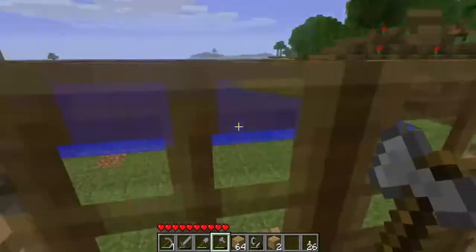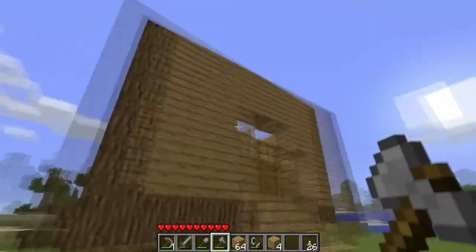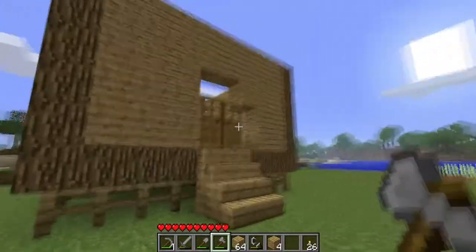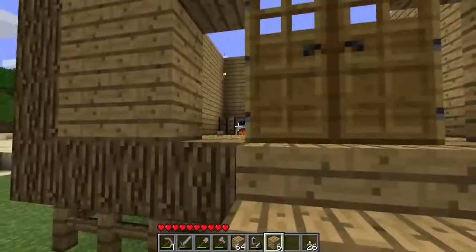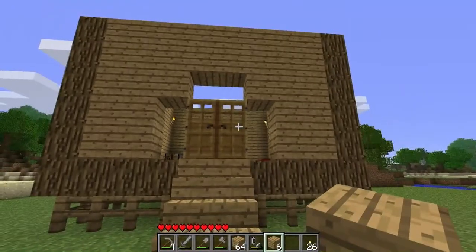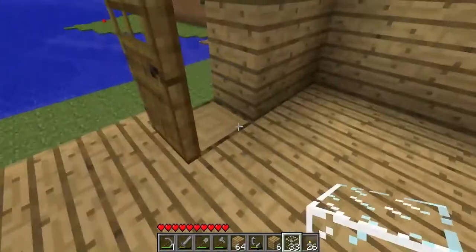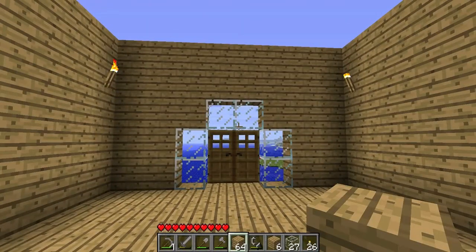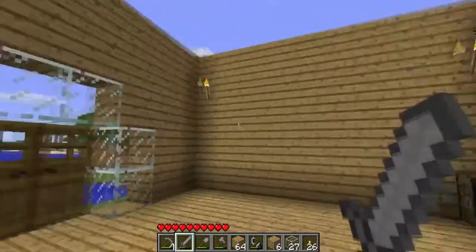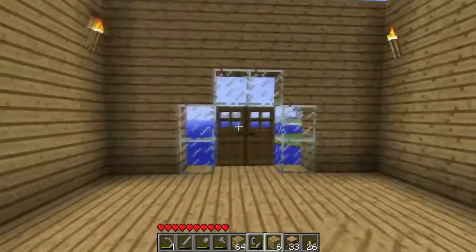Gonna put windows around my doors. I'm thinking about making this the upper part of my house, having the entrance come down here into like my porch — kind of like that. I have one way to find out. I need to download the equivalent exchange mod. That is good — I kind of like that. Probably outline this in actual logs.